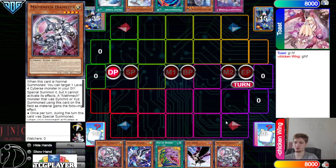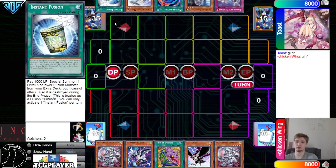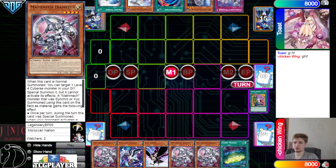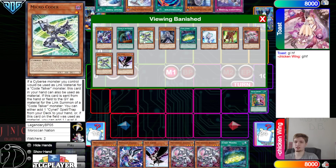Opening hands: Diameter, Parallel, Desires, DD Crow, Diameter. They have Mayonnaise, Bell, Poly, Miru, and Instant Fusion. So we're going to see Tier Element versus Math Mech. They activate Desires as their starting play to go draw.